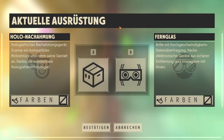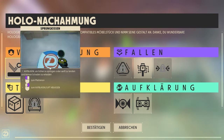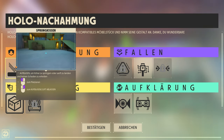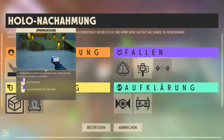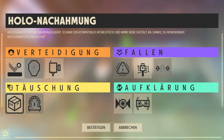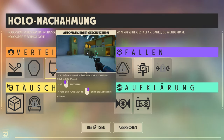Dann gibt es Gadgets – Ausrüstung, die man mit Taste 2 und 3 benutzt. Beim linken Gadget kann man aus Verteidigung, Fallen, Täuschung und Aufklärung wählen. Bei Verteidigung gibt es zum Beispiel ein Sprungkissen – das lernt ihr auch im Tutorial. Damit kann man sich hochkatapultieren oder es platzieren, um Räume zu blocken. Dann gibt es einen Schutzschirm und einen automatischen Geschützturm, der auf fremde Agenten schießt.